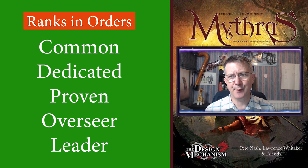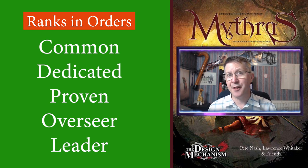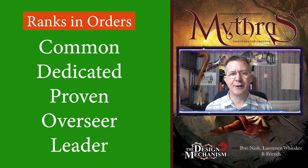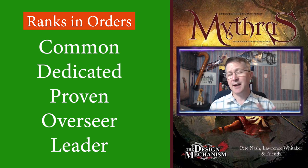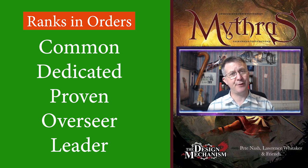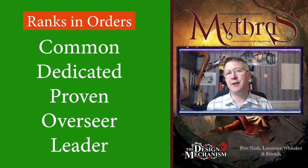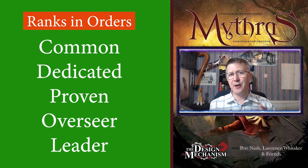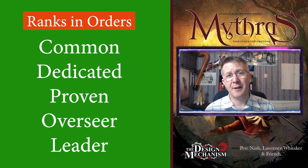Those are the generic names for the ranks, but say for example you are in a Thesis Cult or Order — those ranks change slightly to include Lay Member, Initiate, Acolyte, Priest, and High Priest. The book refers to the ranks in the generic overview form so you can see how they transfer between the Cults.